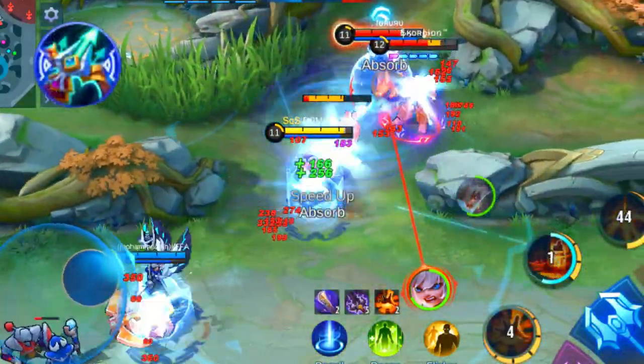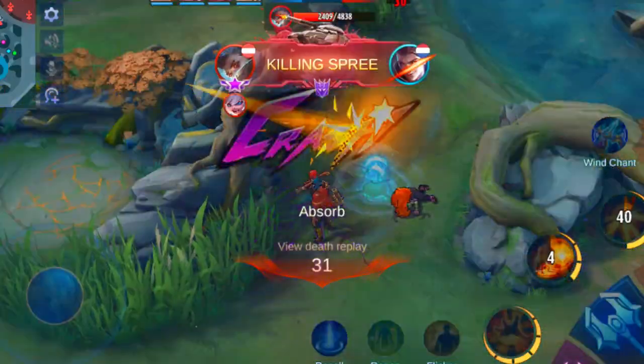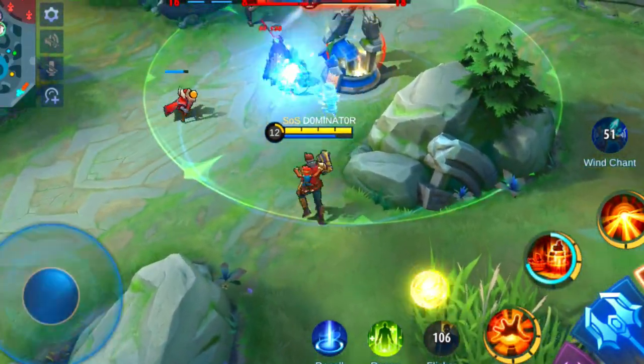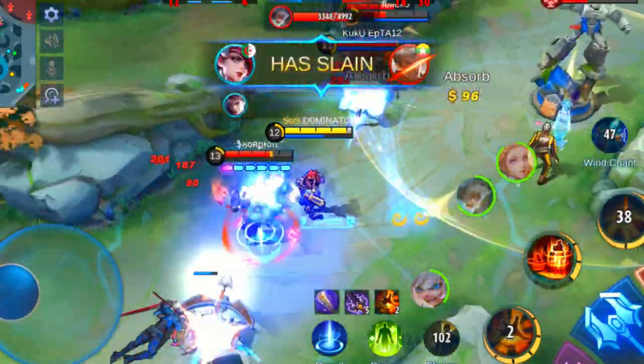In late game he becomes quite annoying, especially in team fights. He likely uses Wind of Nature, which makes him immune to physical damage. Therefore heroes with magic damage are the most effective ones to take him out. Eudora, Aurora, Vale, Esmeralda and Silvanna are great picks to counter Claude.